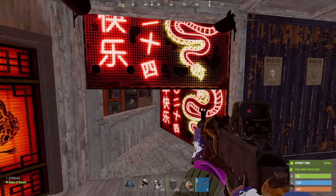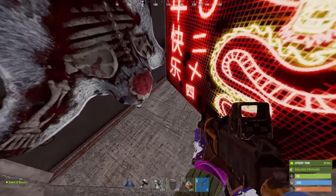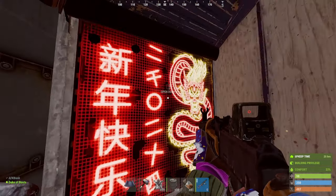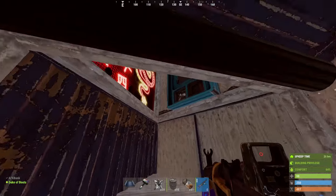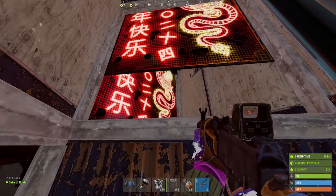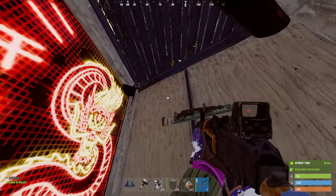Having two entrances is always good. There you've got a locker, and that horrible bear rug - there's the bunker. And you've got your vending machine here. As you can see, there's plenty of garage doors to keep you safe.